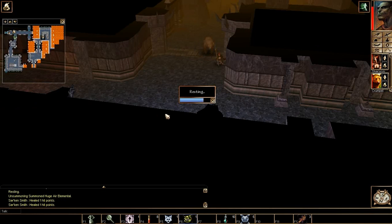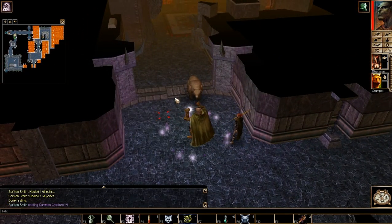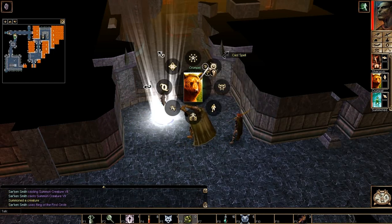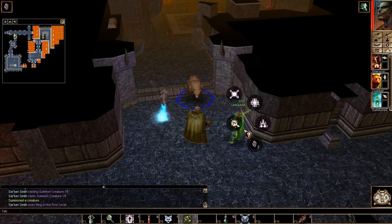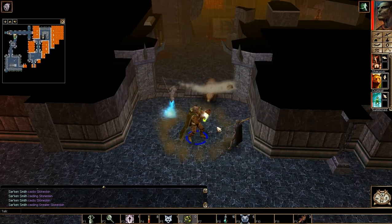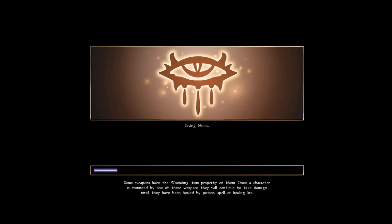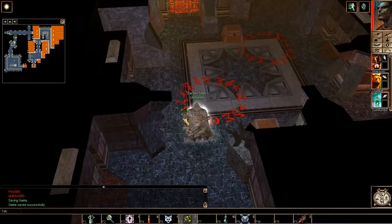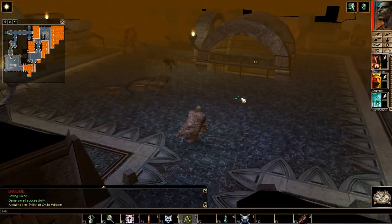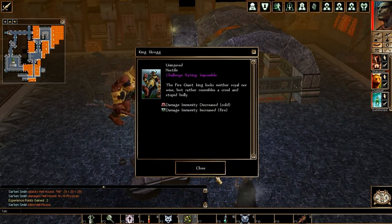That is apparently a deep cave. I wonder if that deep cave is going to have some form of really old and powerful red dragon in it that I really don't want to fight right now. Oh, water elemental! That is much better — I like to see water elementals here. There we go, marvellous! I think we're ready for whatever the game is going to throw at us. Ooh, remains — a potion! Let's move on. There's a hellhound and... oh! King Scrog himself! The fire giant king looks neither royal nor wise, but rather resembles a cruel and stupid bully.